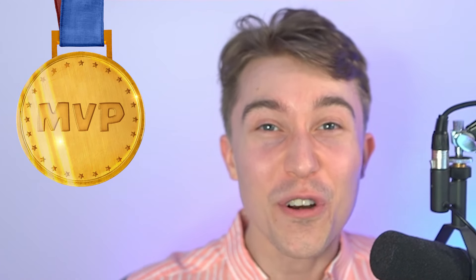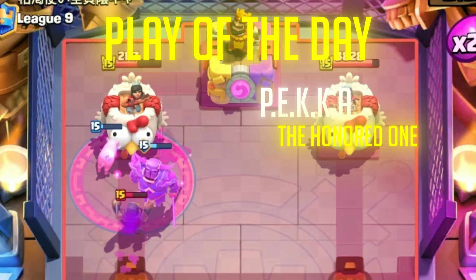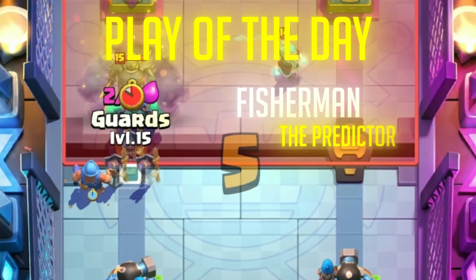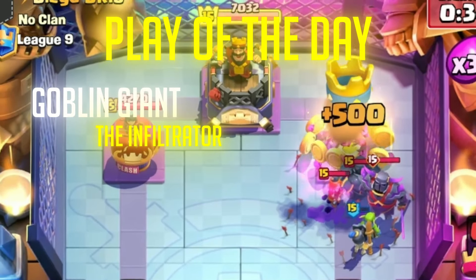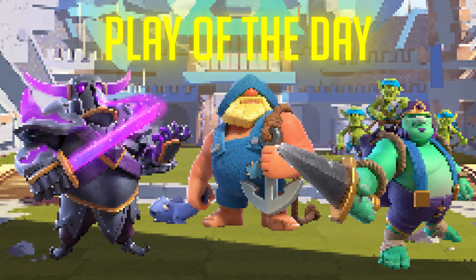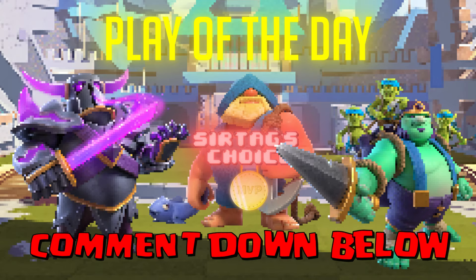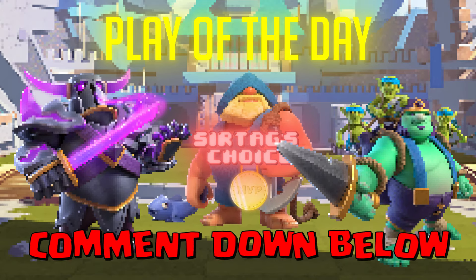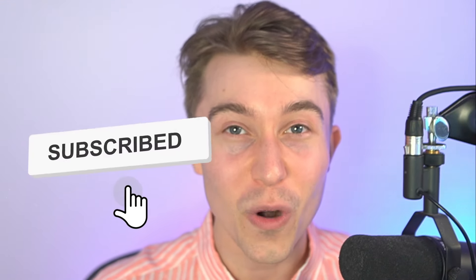It was satisfying to see a variety of different MVPs throughout the day — the P.E.K.K.A going on overheal in the last match, the Fisherman pulling off predictions, or the Goblin Giant sprawling a ton of Goblins to steal the show. I still think the second game with the chaotic and clutch Fisherman and Goblin Giant was one of the best moments I've had all month. Let me know in the comments what you think the craziest play of the day was. Fish slap the like button, subscribe for more daily content, and have an amazing rest of your day.